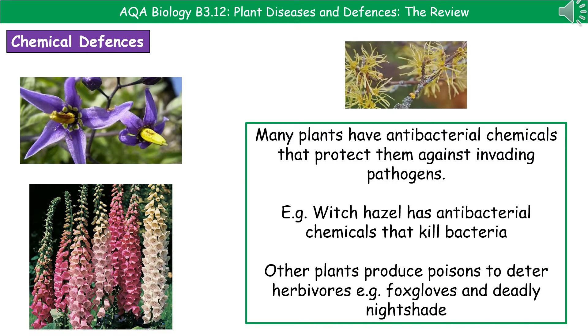The second kind of defence is the chemical defence. Plants can create antibacterial chemicals that kill any bacteria that invade — a good example of this is witch hazel. Another option is to produce poisons to deter herbivores or insects from eating them. Things like foxgloves or deadly nightshade produce poisons that prevent herbivores eating them and thereby damaging them. As a side note, these are also quite poisonous to humans, so don't eat those plants.